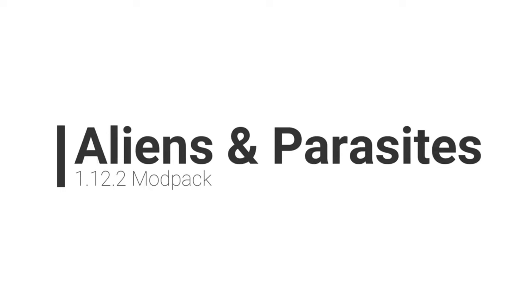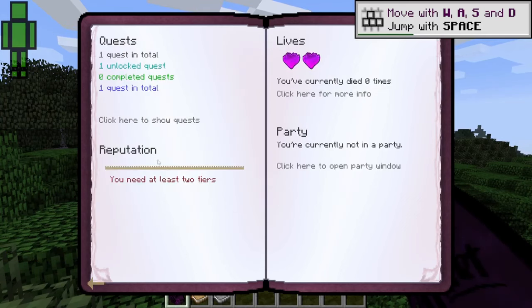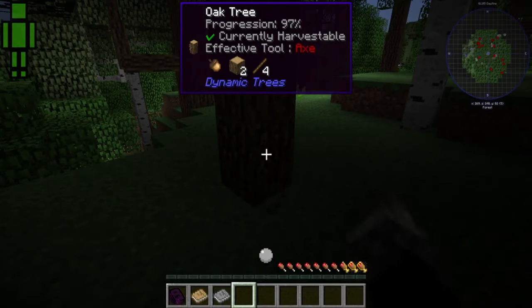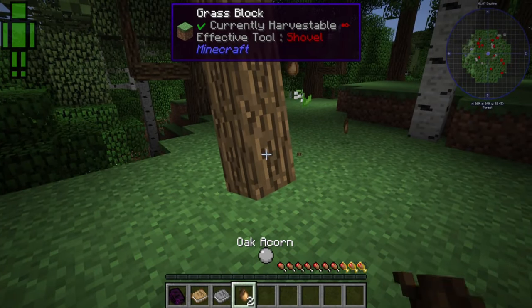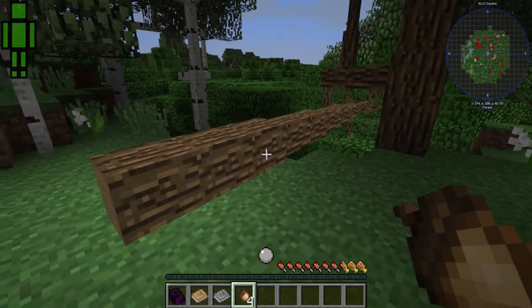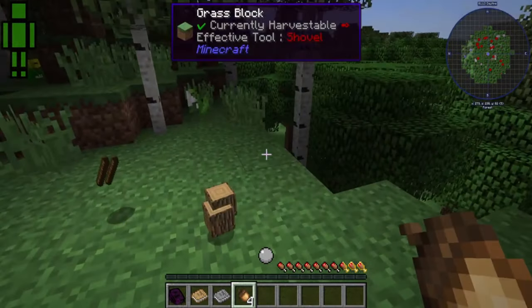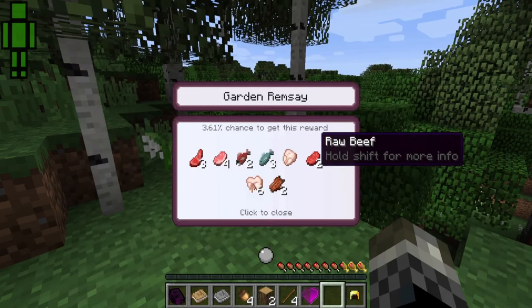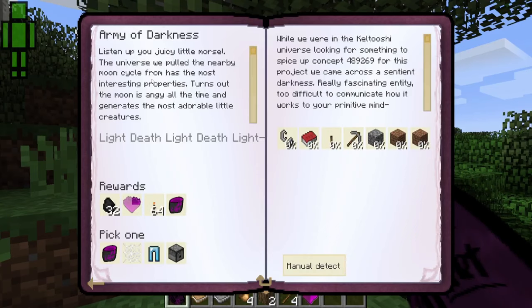Aliens and Parasites. You take on the role of a troubled individual locked away in an asylum, suffering from psychosis struggling to distinguish reality from fiction. There are three modes in this pack: Survival mode to survive for as long as you can on hardcore, Quest mode for a more story-based guideline, and Multiplayer mode optimised for servers, each having a different backstory and completely new setting.